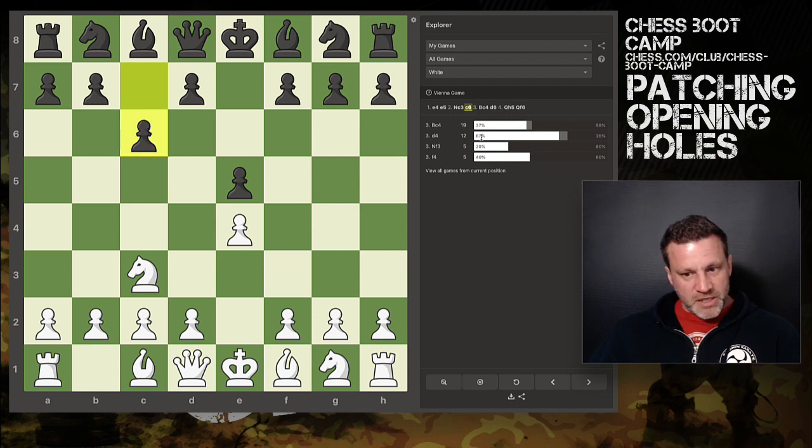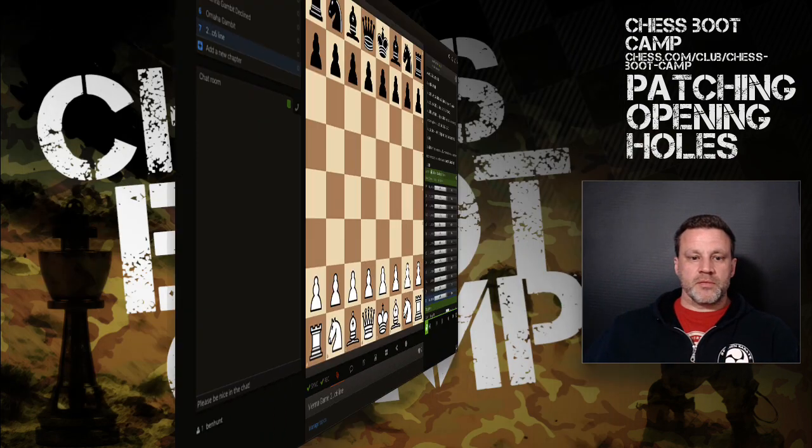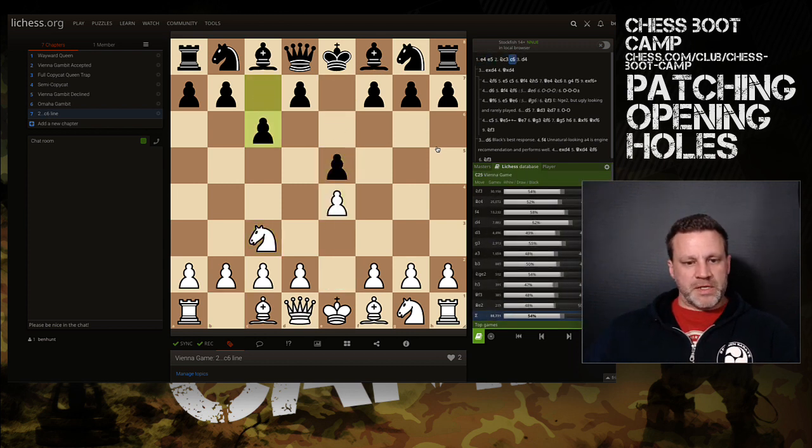Note to self: I need to know what to do against c6. It looks as though d4 does better for White — I've won eight out of 12 games, two thirds. So now I flip over to Lichess, open my Vienna Game study, and I've added a chapter on the 2...c6 line. This is kind of a Caro approach — preparing to push d5, and if White takes, Black gets a very sexy centre.